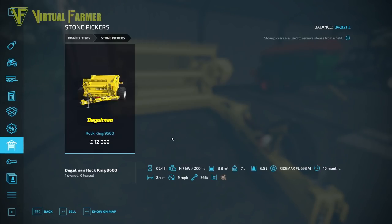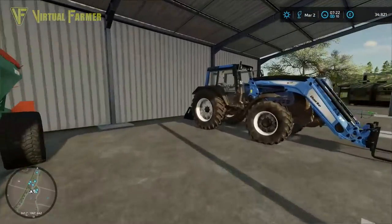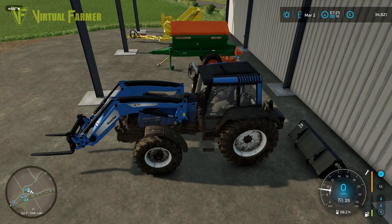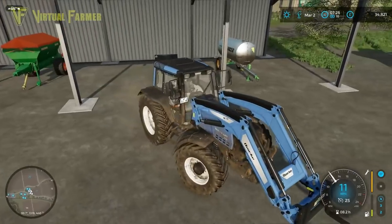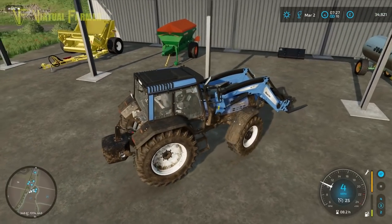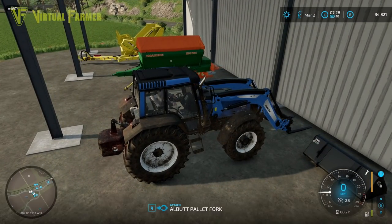Then I'm going to go and sell our stone picker. It's worth about 12,000, but we might get up to 15,000 when we sell it at the shop. That might let us get a new piece of kit like a seeder or something going forwards. We're going to hop in our Vulture, drop that down at the shop. I need to drop the forks off the front and the weight off the back first.